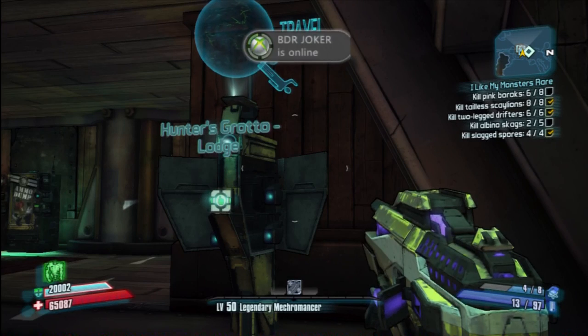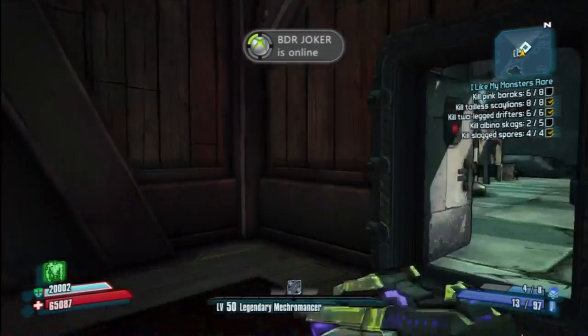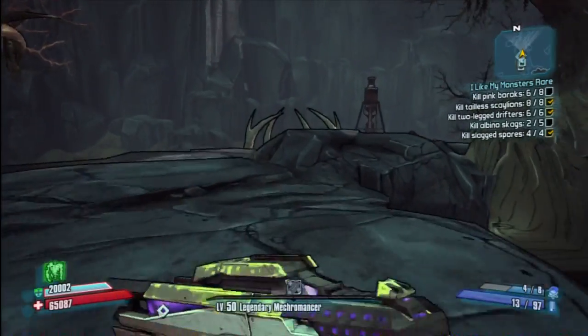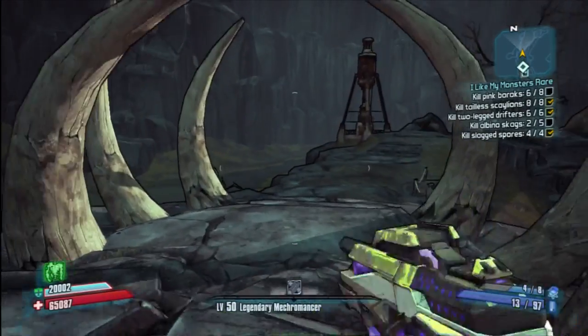Hello everyone and welcome back to Sturtwins. Today I'm bringing you another guide on how to get Sir Hammerlock's Rex pistol. It's in Hunter's Lodge or Hunter's Grotto — you start off at Hunter's Lodge.